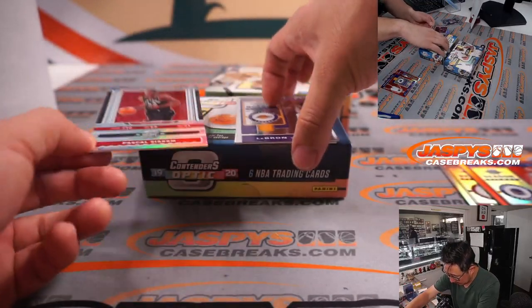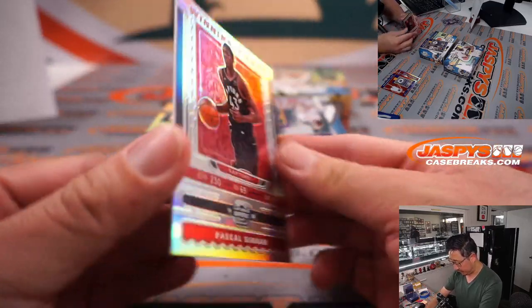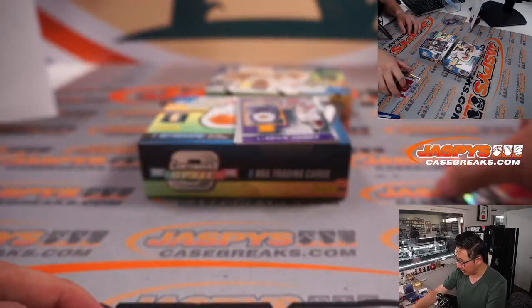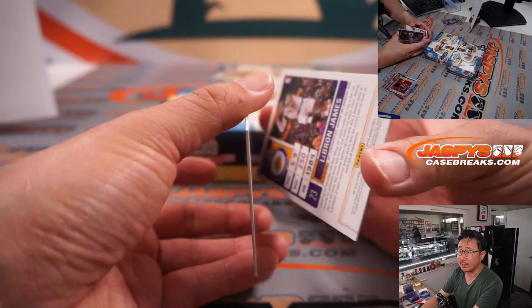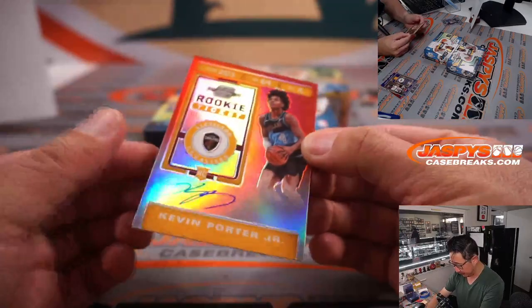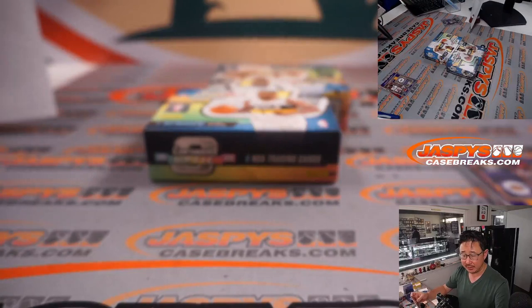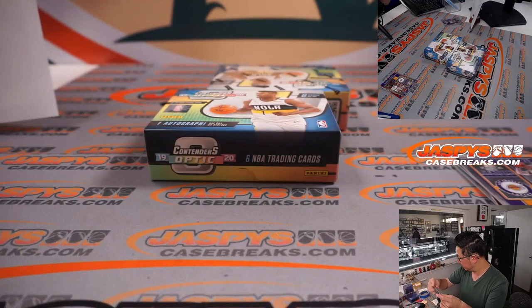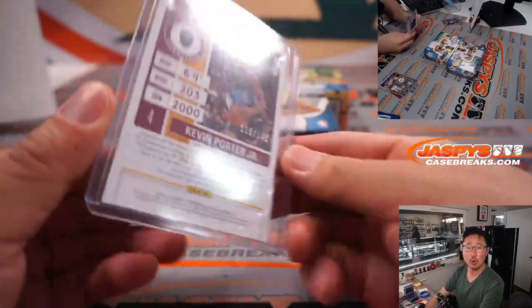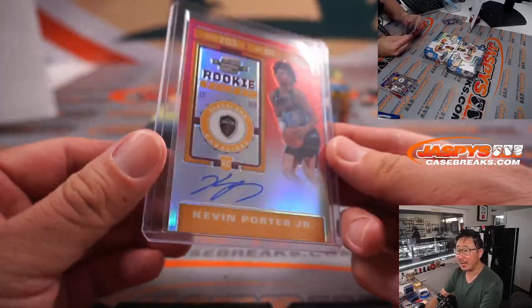And back here is a winning ticket — Pascal Siakam for the Raptors — that'll be for Raymond. And the autograph behind LeBron James is going to go to Brian, and the Lakers card is Kevin Porter Jr. — rookie ticket autograph for the Cavs, that's for Eastwood. Cleveland, this is for you — 115 out of 149. Nice.